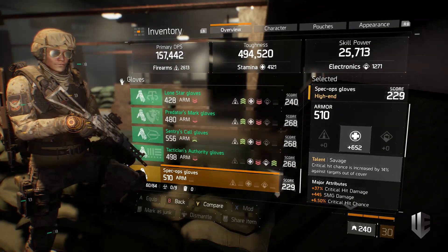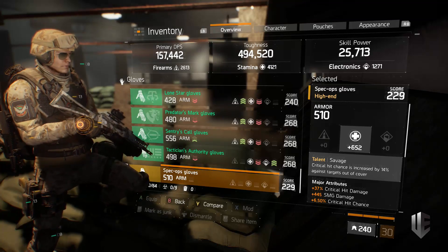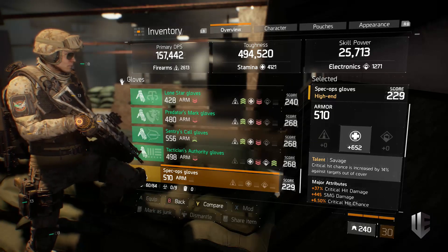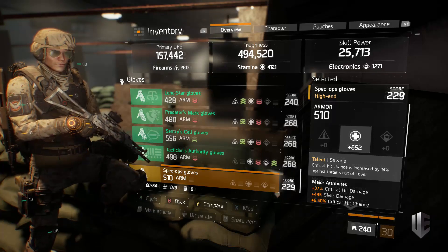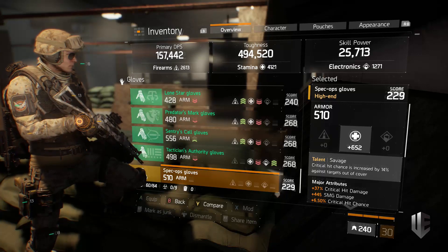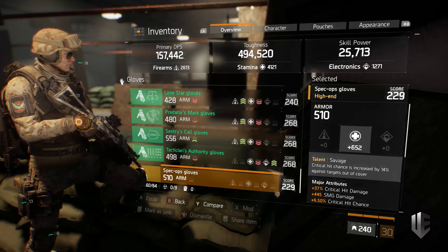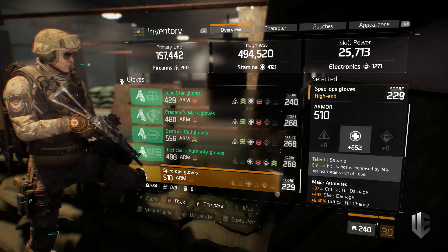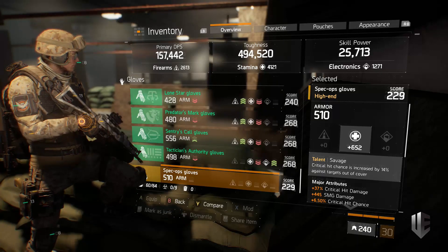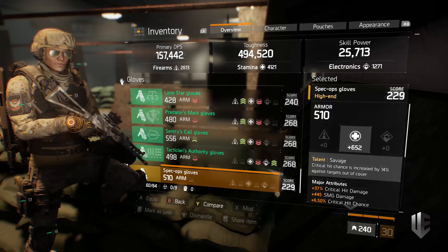Regarding gear score — people kicking players from missions or incursions just because they don't have 255 gear score are making a mistake. There are specific high-end pieces, especially when using Alpha Bridge, where running a lower gear score is actually better. Gear score is a loose indicator of player strength — a 255 gear score player could be extremely strong, but there's a big question mark on that. There are specific reasons why you'd run lower.